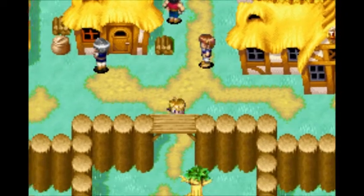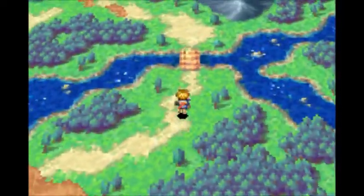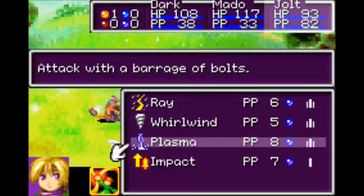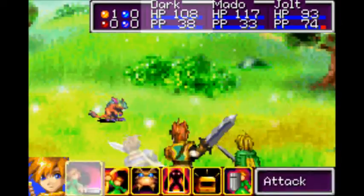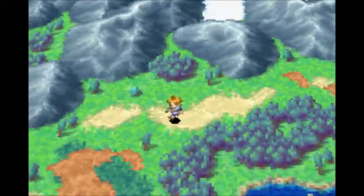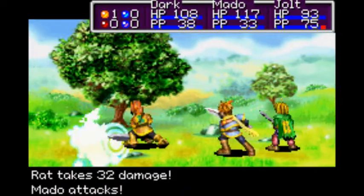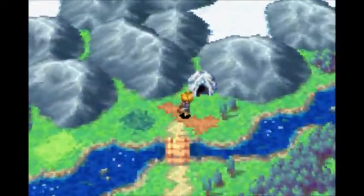Now we're gonna head out of this village and go north. Up here we're gonna head up to the Mercury Lighthouse. We do a lot of damage still, and our power is just gonna keep going up. Simply because at this next cave here, we're going to get a pretty sweet weapon. Another rat — finish him off quickly. The cave is right up here, so let's head in.